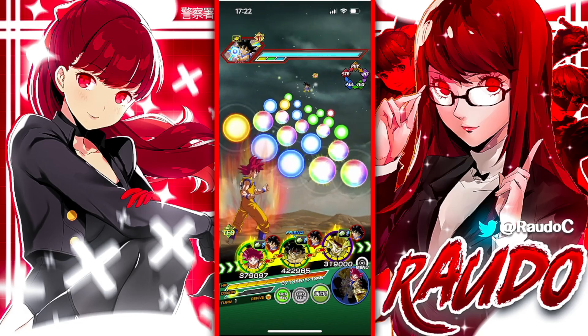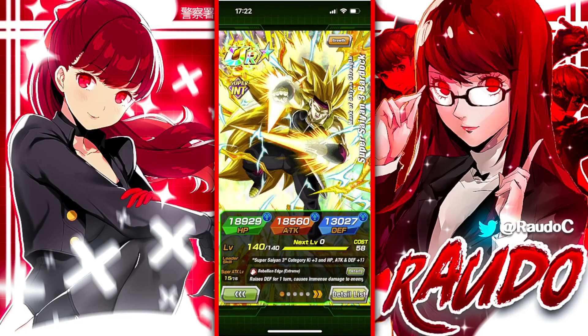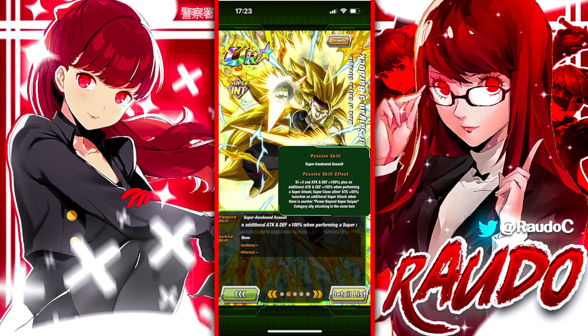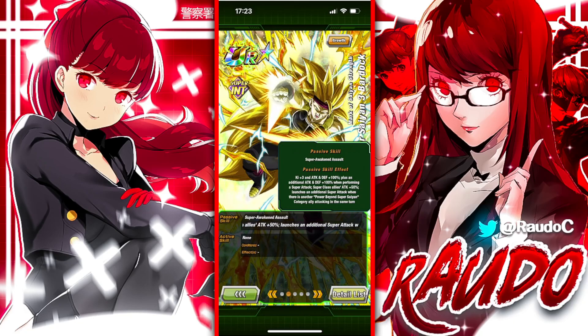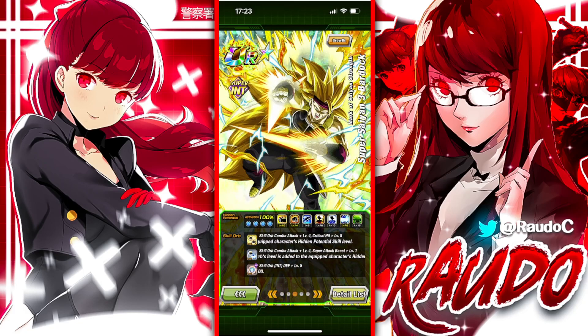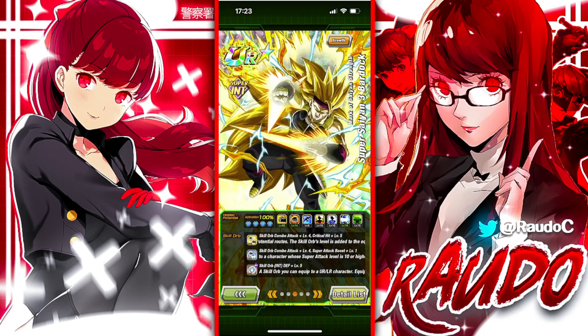His super attack, Rebellion Edge, raises defense for one turn, causes immense damage to the enemy, and seals super — pretty okay. His passive skill is Super Awaken Assault: Ki+3, attack and defense +100%. He gets an additional attack and defense +100% when performing a super attack, and provides super class allies attack +50%. He can also launch a guaranteed super attack if there's another Power Beyond Super Saiyan category ally attacking the same turn. I gave him skill orbs — level 4 additional, level 5 crit — to maximize his chances of doing more super attacks.